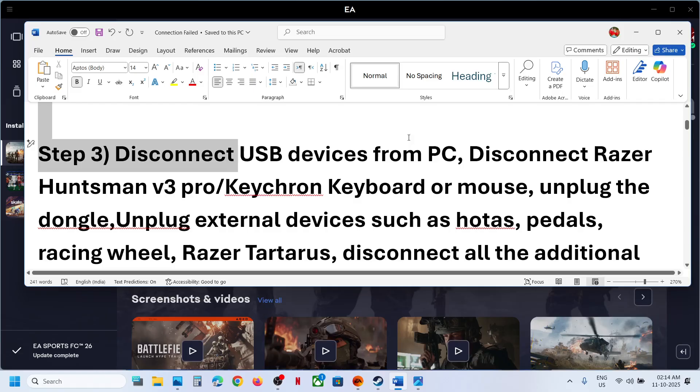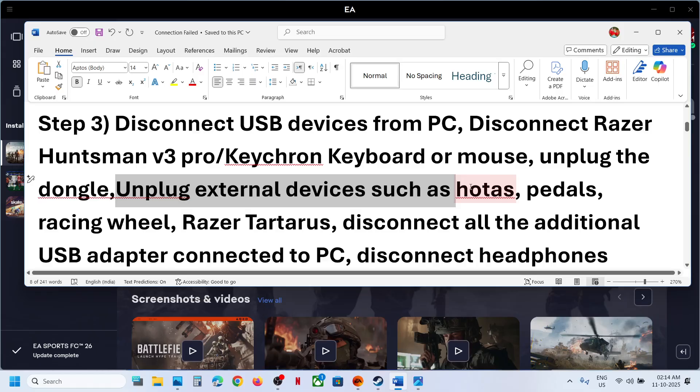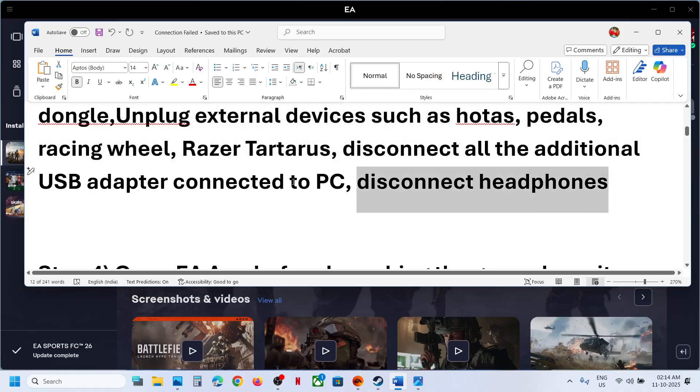The next step is to disconnect USB devices from your computer. If you have any external devices, USB dongle, or USB adapter connected, unplug them and relaunch the game. Disconnect Razer Huntsman keyboard, key Chrome keyboard, or mouse dongles. Also unplug external devices like motor wheels, pedals, any USB adapter, and headphones, then relaunch the game.